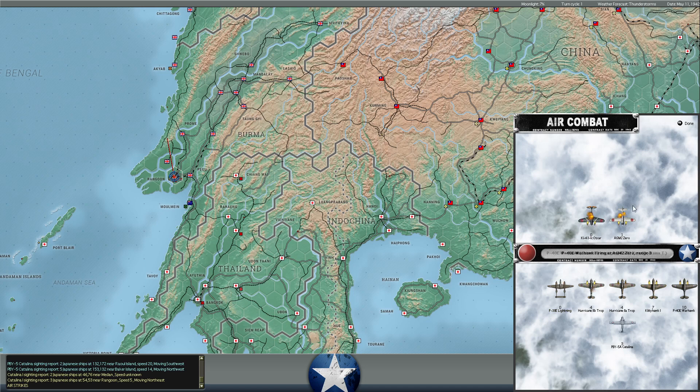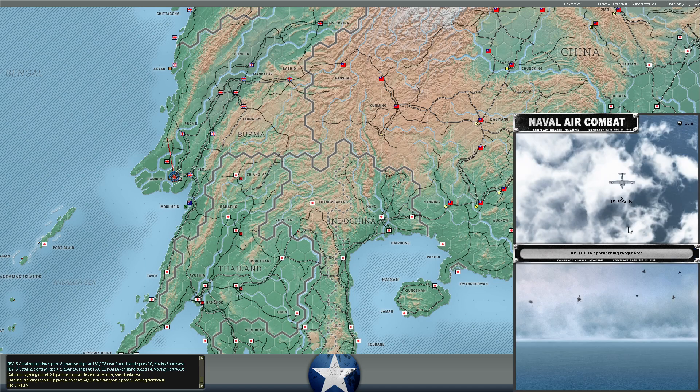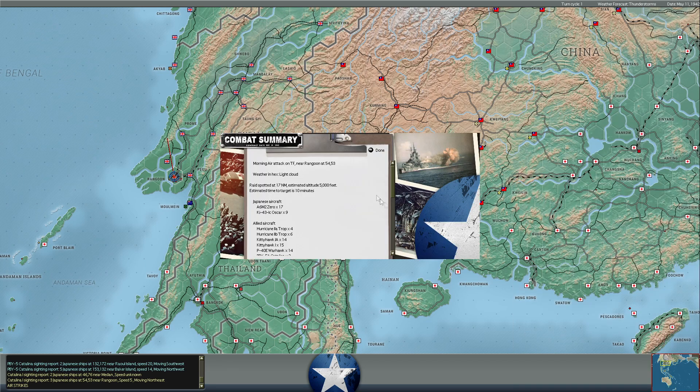The Catalinas made it through unscathed, and all their bombs missed. I'm a bit disappointed they weren't carrying torpedoes, although I don't know if those were the Catalinas based at Rangoon. Our Catalinas at Rangoon do have torpedoes. If those were based further out they'd probably be carrying bombs. We do have over 100 torpedoes in supply at Rangoon headquarters.